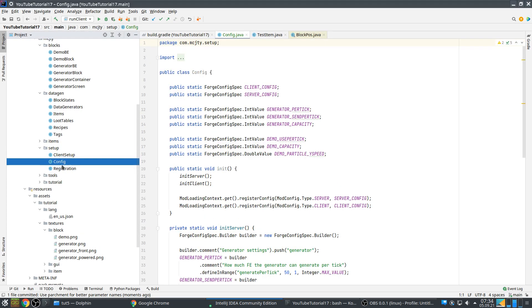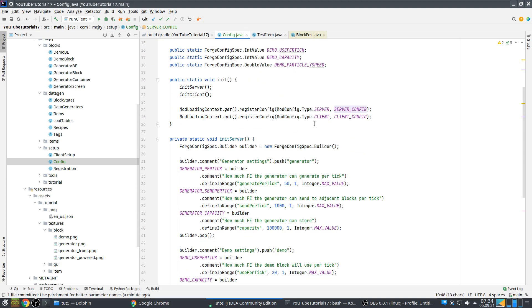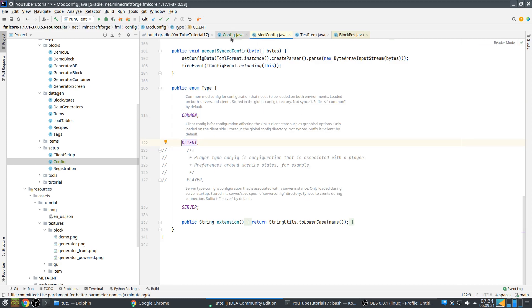I choose to do this with a config class that I put here. So basically, what happens here? We will have a client config and a server config. This is something from Forge — there are actually three types of configs. One is not implemented yet, so three types: common, client, and server.